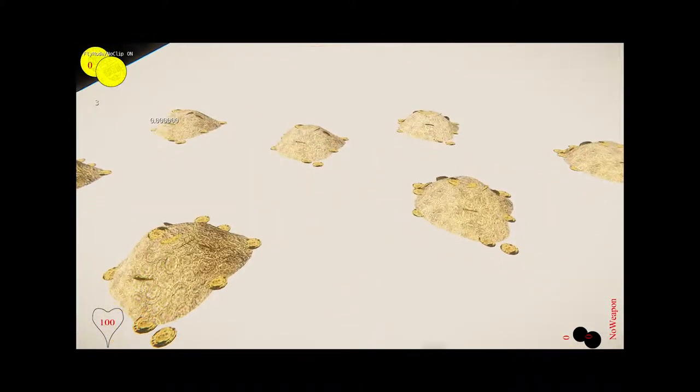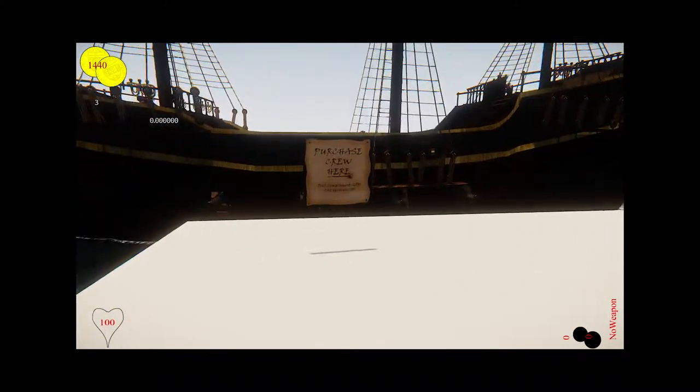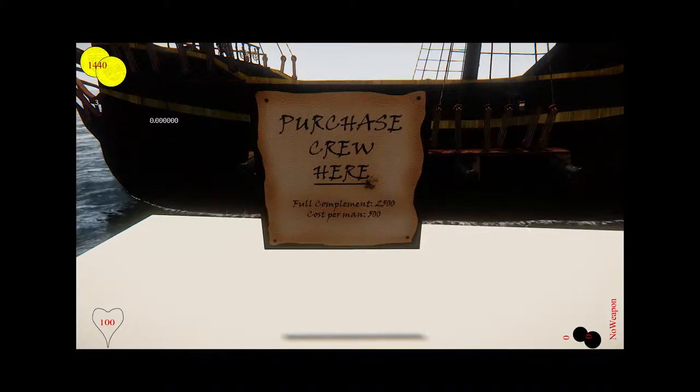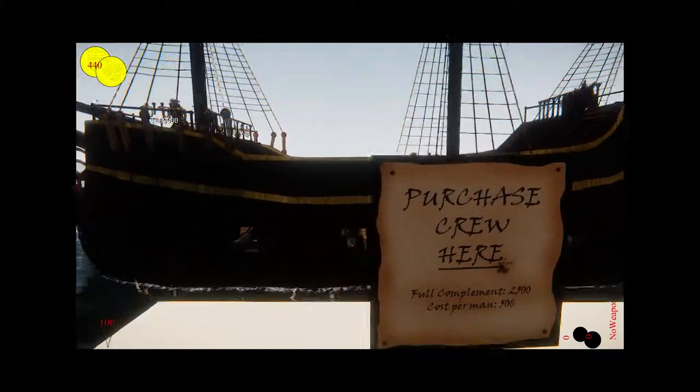You will find this guy in a tavern and he will have a sign behind him: 'Purchase Crew.' It tells you what the full complement for the ship is, as well as the cost per man. So if you have the right amount of money, just press F and it will spawn them back.